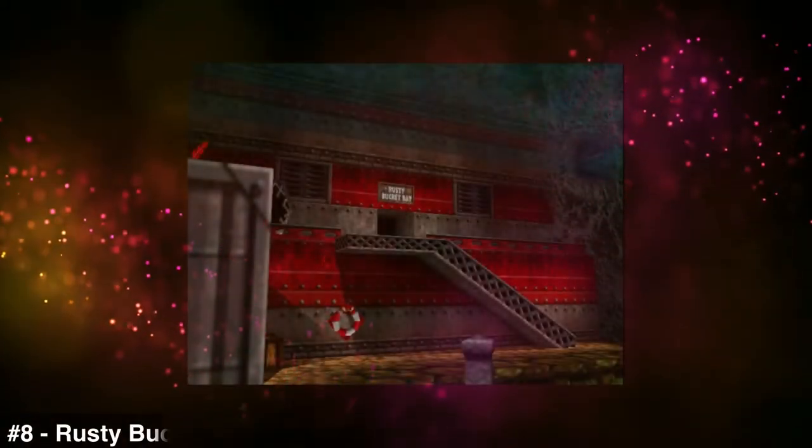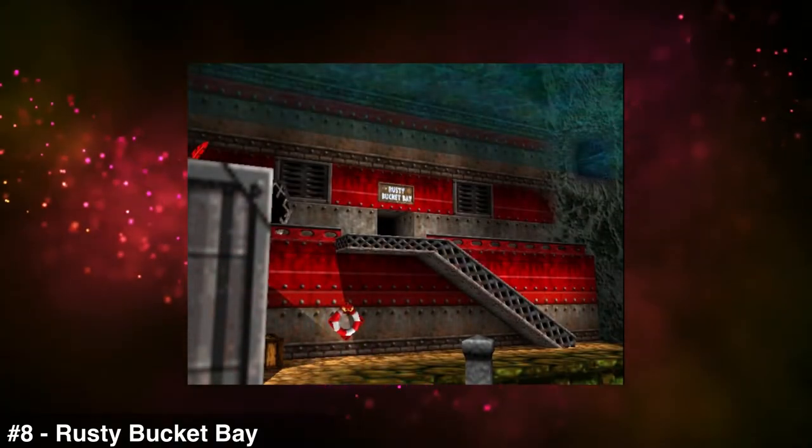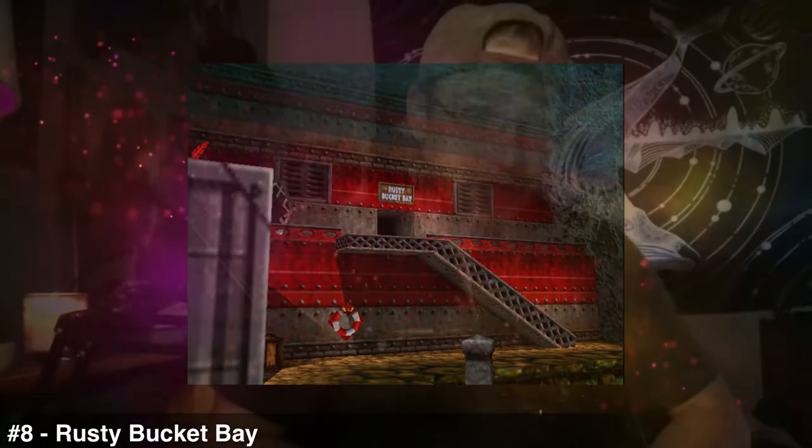Number nine: Clanker's Cavern. It's the water level — what else do you need to say? Number eight: Rusty Bucket Bay. It's the second water level — what else do you need to say?